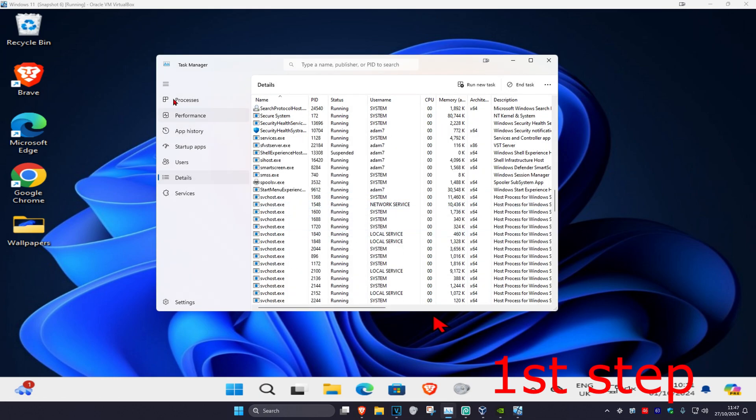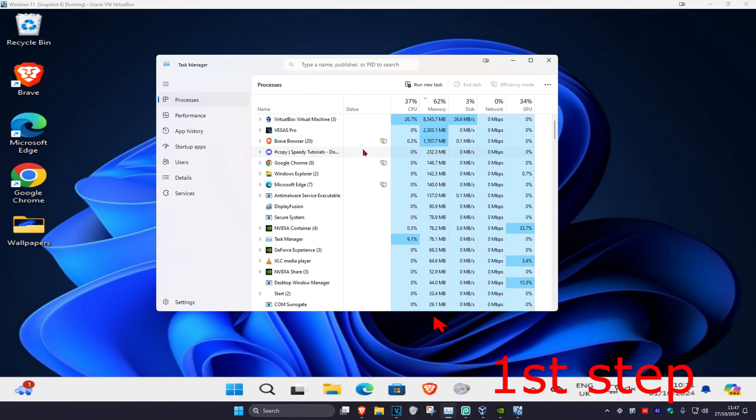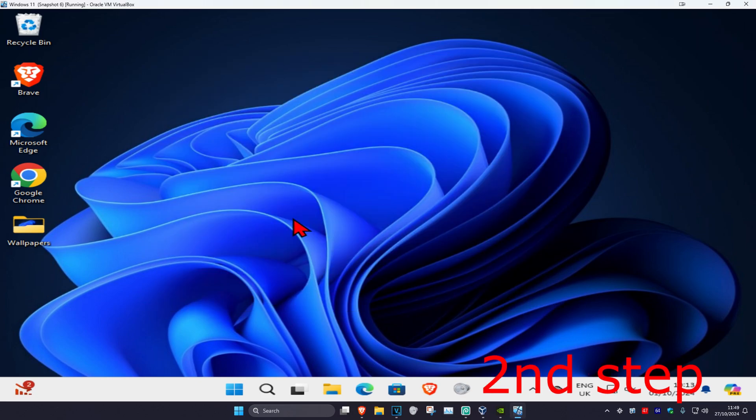Once you do that, go to the Processes tab. If you have Black Ops 6 open, find it, click on it, and then click on End Task. Once you've ended your launcher and confirmed that Black Ops 6 is not running, you're ready for the next step.